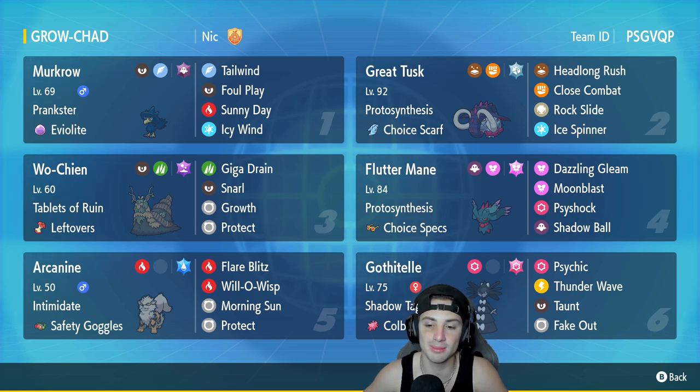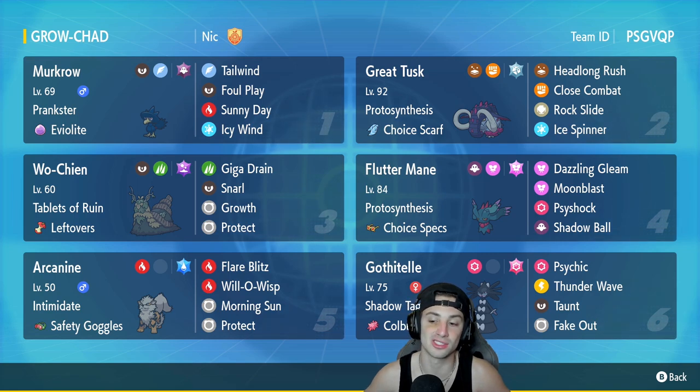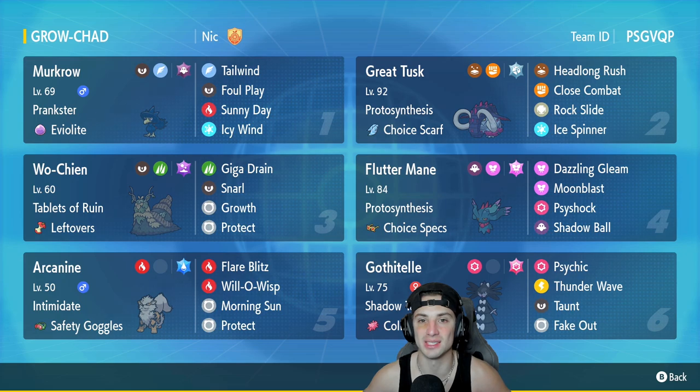The final Pokemon on today's team is Shadow Tag Gothitelle. Shadow Tag Gothitelle is amazing for going up against Palafin teams — if they leave Palafin out and try to swap it, bringing in Gothitelle forces them to not be able to swap, and then you can just handle it from there. It has Psychic, Thunder Wave, Taunt, and Fake Out. The rental code is at the top right-hand corner. Let's hop on the Ranked Doubles Ladder and grab some wins with this Growth Wo-Chien team.